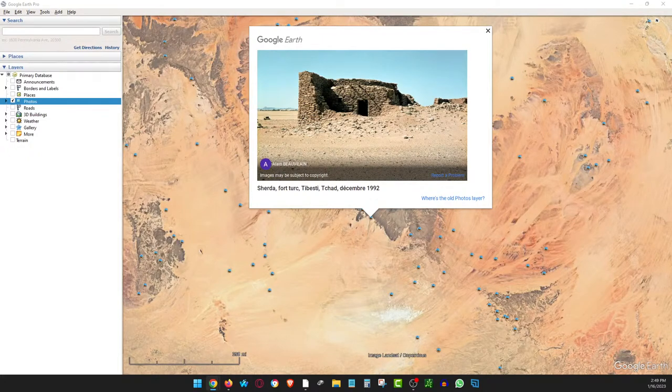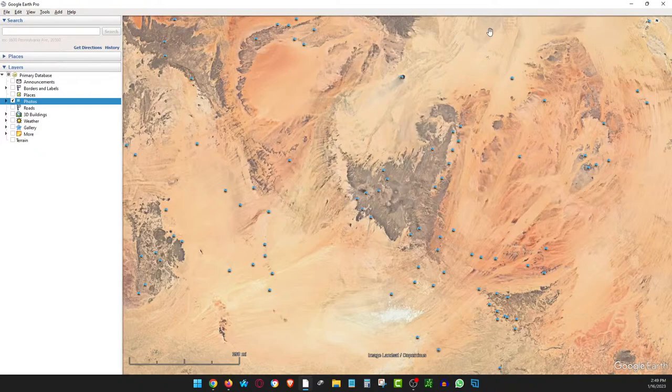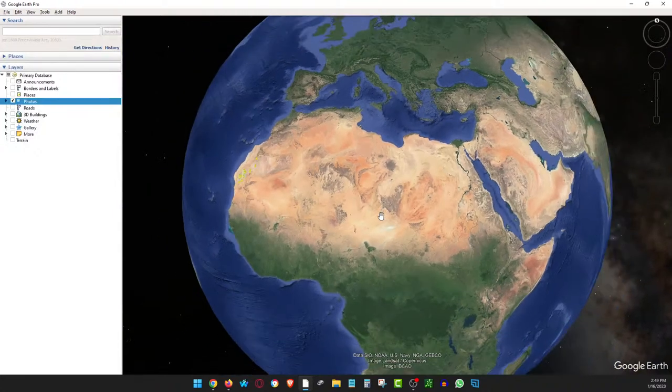Hello everybody, hope everybody can hear me. I'm going to do a little sound check and then I'm going to show you the information. Okay, here we are. We are in the middle of the Sahara Desert — this is just one picture I got. I've got a lot more pictures for you, but I have shown this to you before. I just want to try to get it right, so I'm going to give you an overview of ancient megalithic terraforming here in the Sahara Desert.